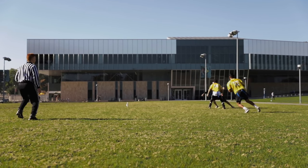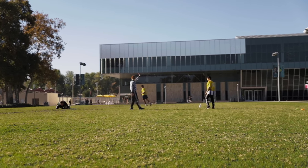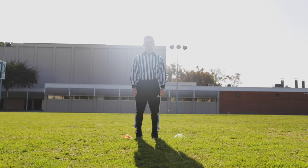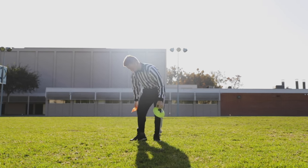Fumble: fumbles are dead at the spot where the ball was fumbled and become dead once striking the ground. Delay of game: teams on offense have 25 seconds to snap the ball. Failure to do so will result in a delay of game, which is a five-yard penalty.